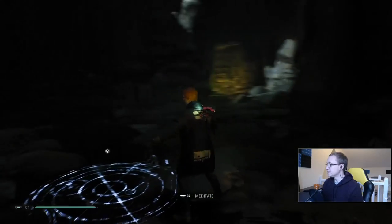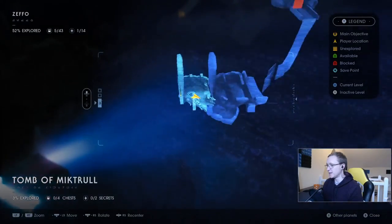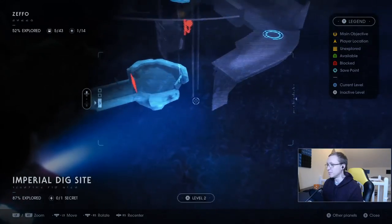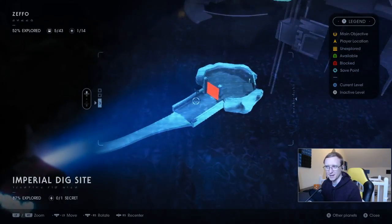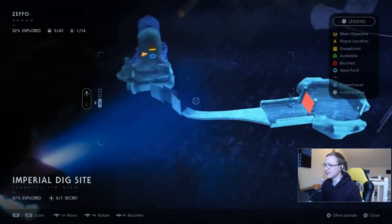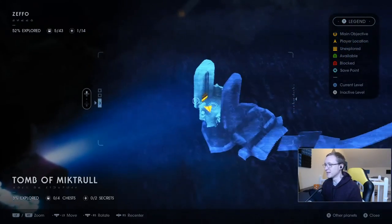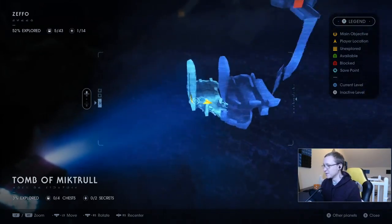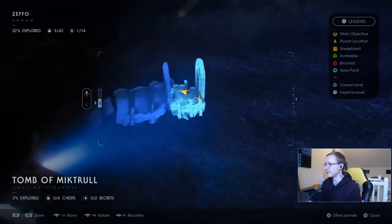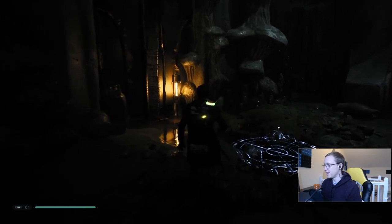We were that way before and just defeated the Second Sister — not the Ninth Sister, the Second Sister — who turned out to be Trilla. So we've got some questioning of her to do, but I'm fine with it. Like, she may have let you down but she was being tortured — it happens. So I'm going this way.